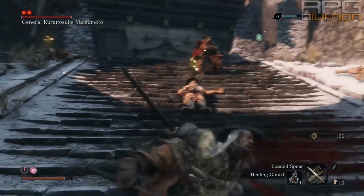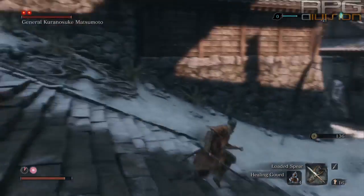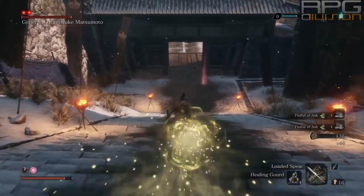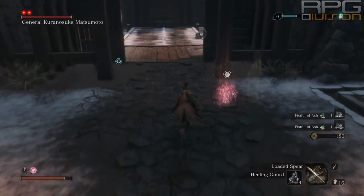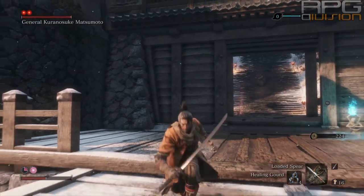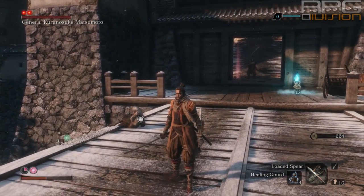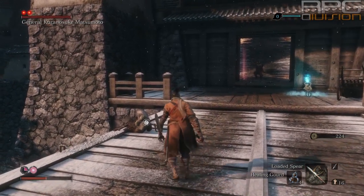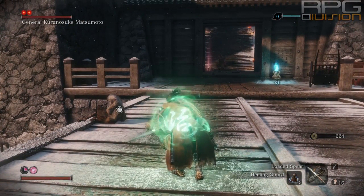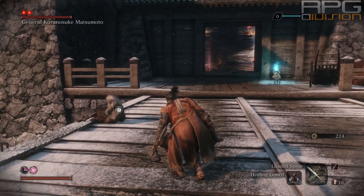When that is done, start running away from the boss. He's gonna follow you up to a certain point, then stop, turn around and go back. If he follows you on the bridge, jump and use the grapple hook to get across to the other side. There he can't go, so he will eventually reset. Use a stealth attack to get rid of his health bar and then the fight starts.